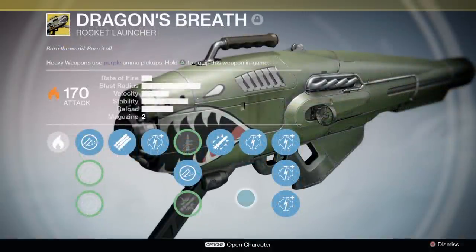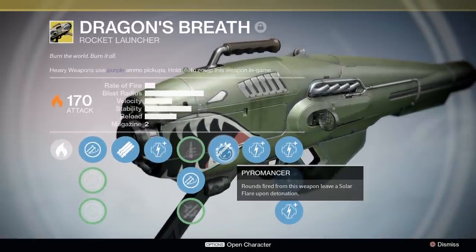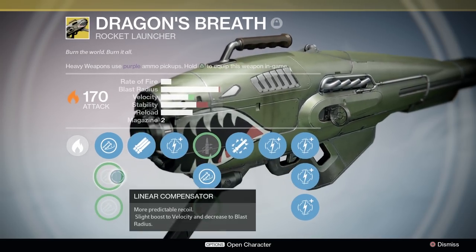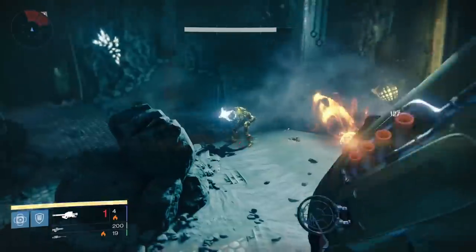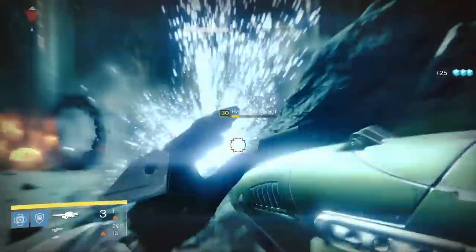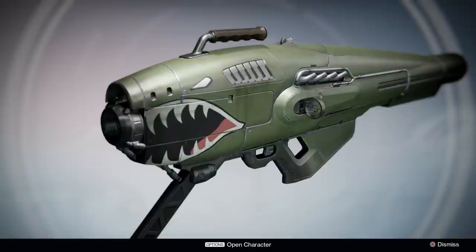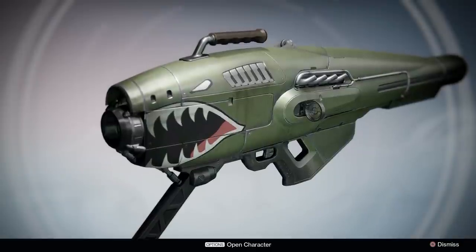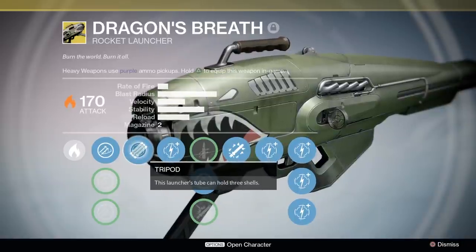Dragon's Breath was a sort of favorite of mine — I think it's just because I had fun using it to break stuff in the game. Dragon's Breath was basically not used at all in year 1 due to its very slow velocity and due to the fact that G-Horn was around and was better in every single way. It does not have a year 2 version listed on the Bungie Armory, so I don't know what changes it may or may not get. If I were to buff it, I would give it more velocity and maybe swap out Tripod for tracking. If it does get tracking, I think it'll be a pretty solid weapon.